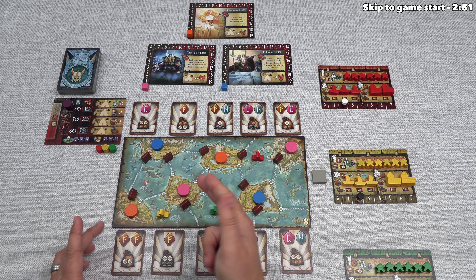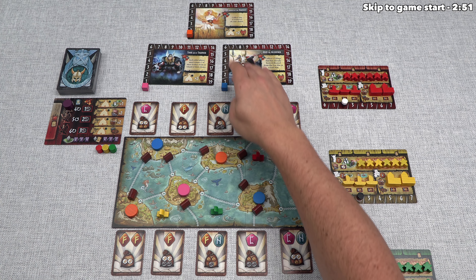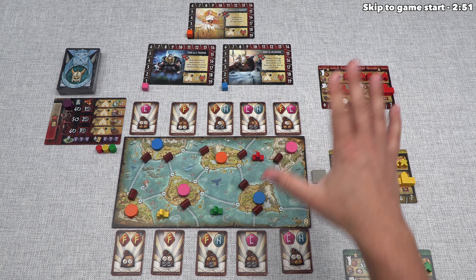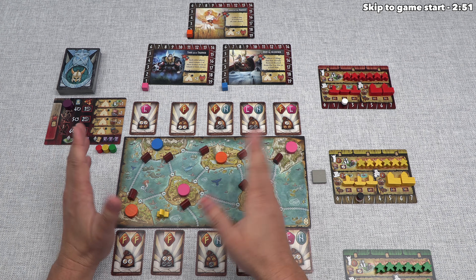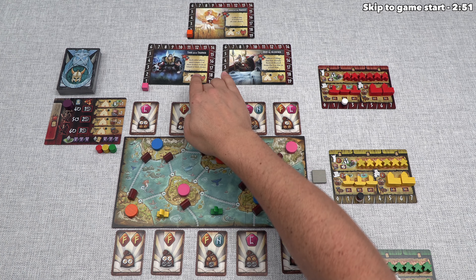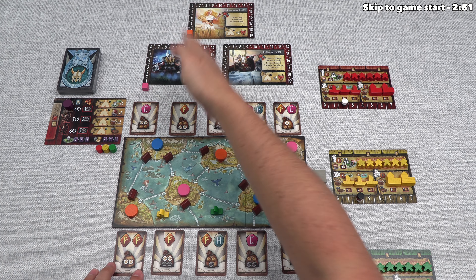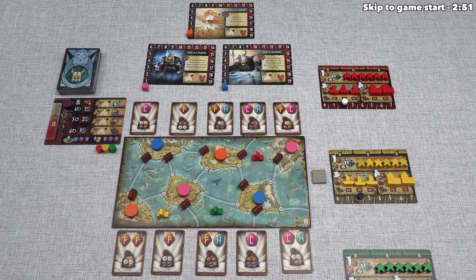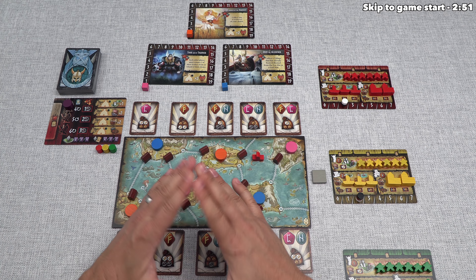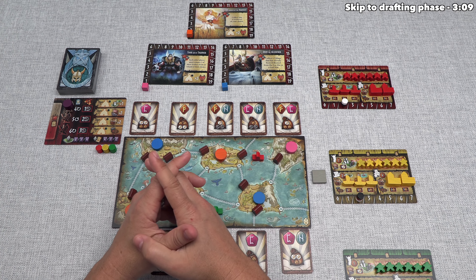The card and island runes are associated with gods. As we play through the game, the fury of these gods increases through various things, including when Vikings fall in battle and go to Valhalla. Once the game is over, the most furious god gives the most points for island and card runes, and the less angry gods follow with fewer points. That was a high-level overview, and I will describe everything in detail while we're playing. Let's start the game.